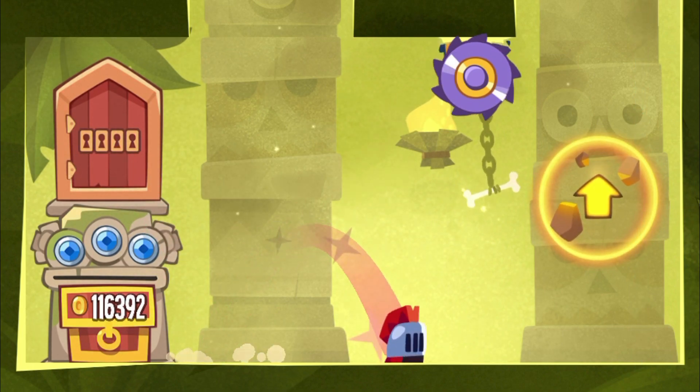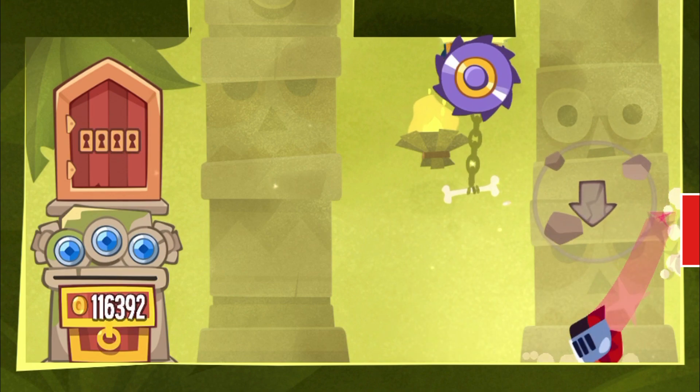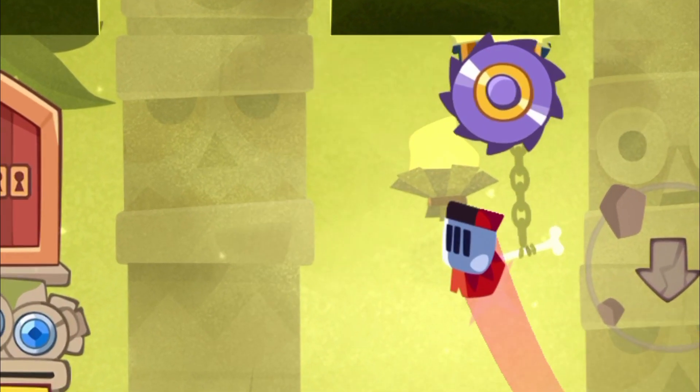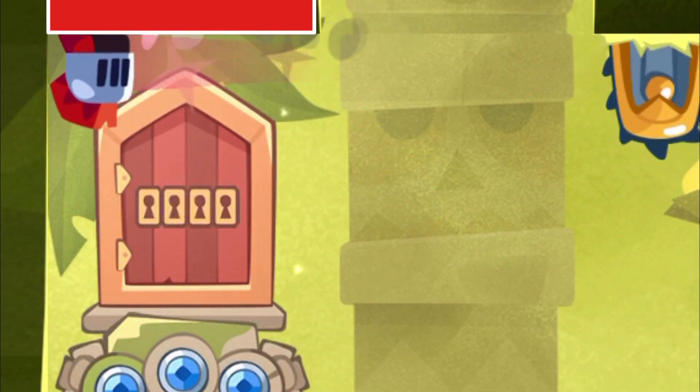You got to jump twice in the beginning to escape the laser. Then you do a very short slide and this is how you make it over everything. Look how close the bloodhound got — that's amazing.